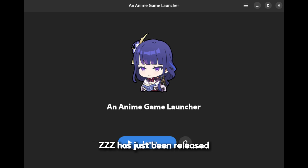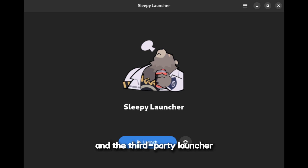The reason we're here is that ZZZ has just been released and the third-party launcher we need to install is still finishing up its GitHub page and it's not completed at the time of making this video. By the time you're watching this it might already be done, but the steps we need to follow are the same across the two different launchers.